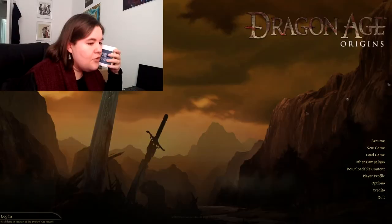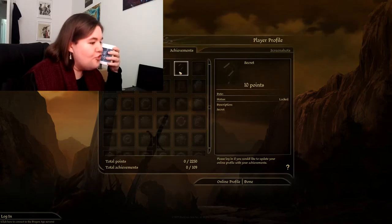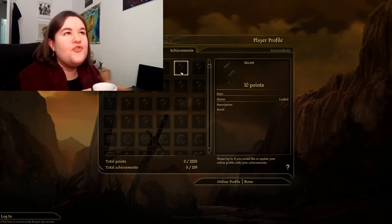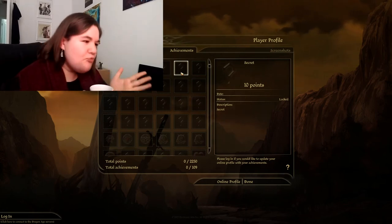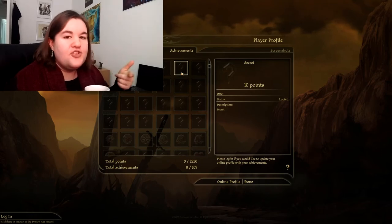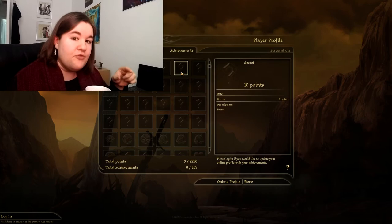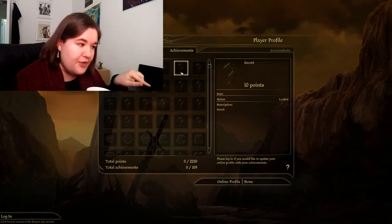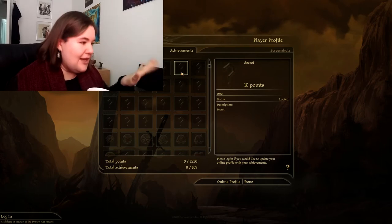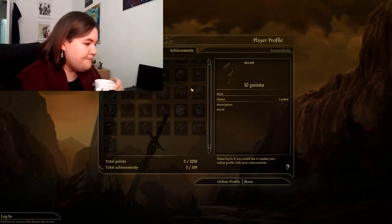So that was This PC > Documents > Bioware > Dragon Age > Settings, and it's the file called 'profile.' Take it out of there, then go back into Dragon Age. If we go back to player profile, none of the achievements are unlocked once more. This also works for specializations — once you've unlocked them in one playthrough they'll be unlocked in subsequent playthroughs, but if you do this it'll clear that off as well. All achievements are reset.